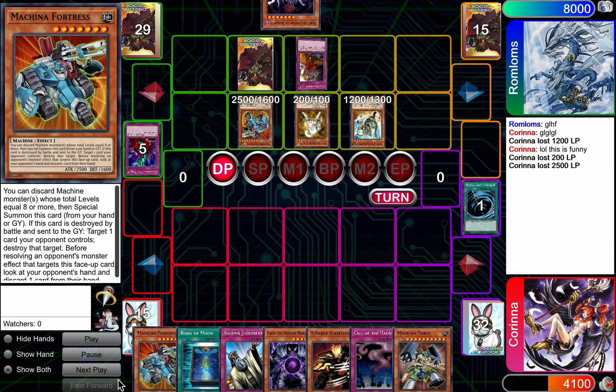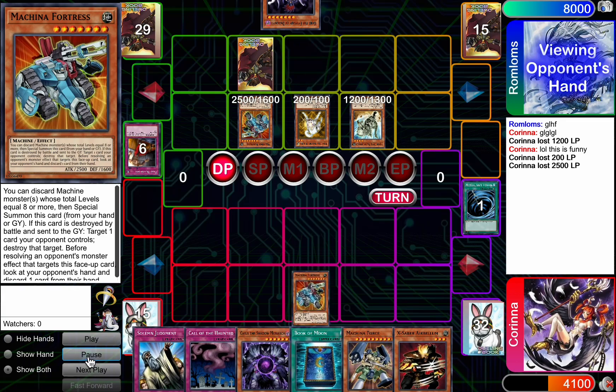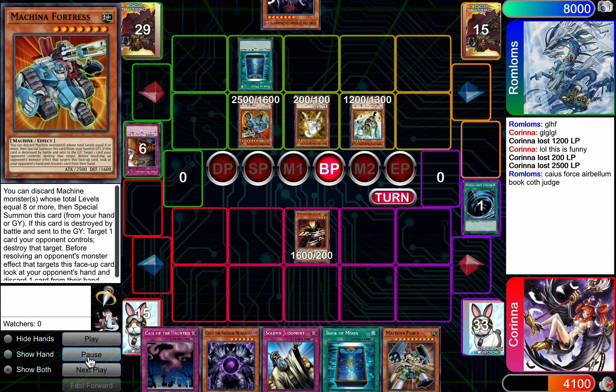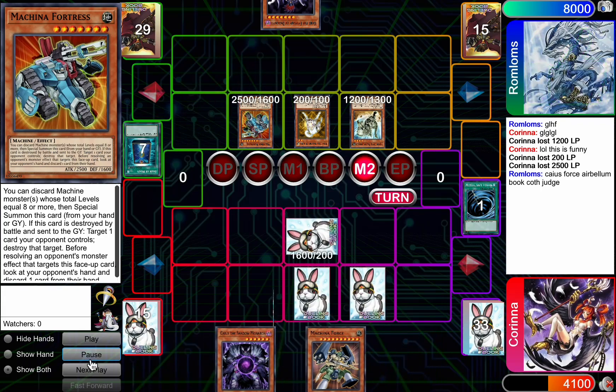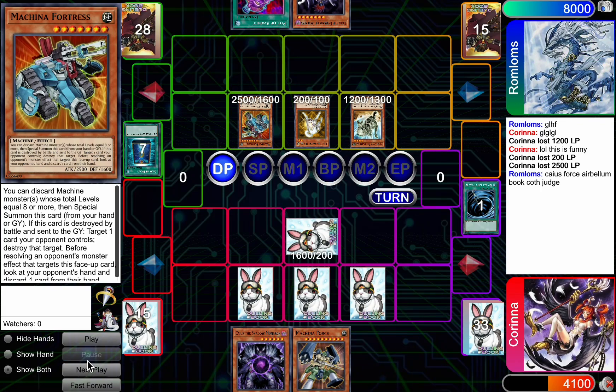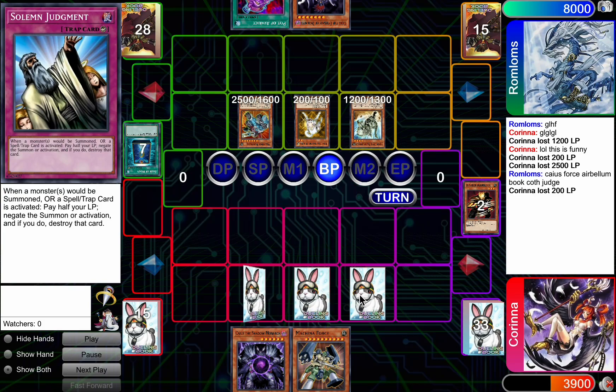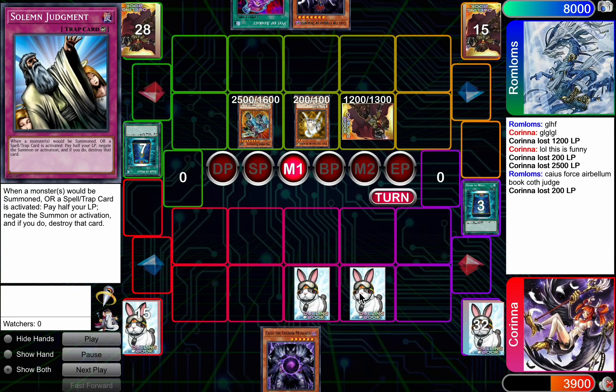Rom-lums is going to set another card, and now just firing the Dust Chute — because you definitely got to fire this at some point. Going to hit in with the Arabellum, but the Book of Moon is going to be used to stop the Dino from getting outed.